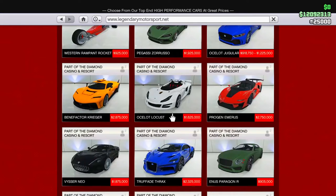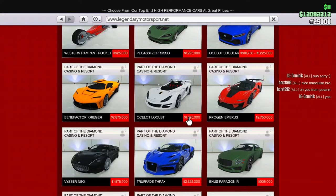Now next up, we're going to have a bit of a different one — the Ocelot Locust is not on sale, but free for all next-gen players on GTA 5 Online. So yeah, if you aren't going to get it, I don't know why, because you're missing out on a 1.6 million dollar car. It's sort of a win-win situation. This is going to be free for all next-gen players.